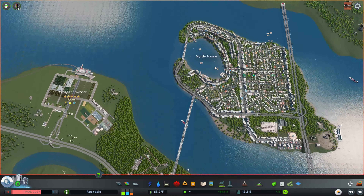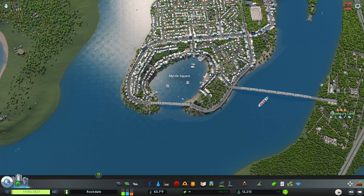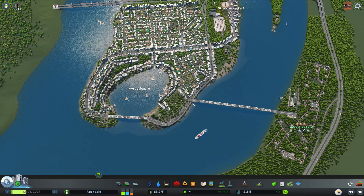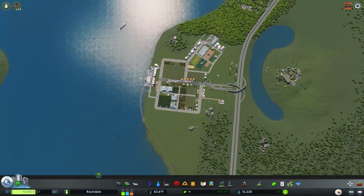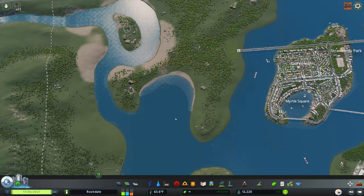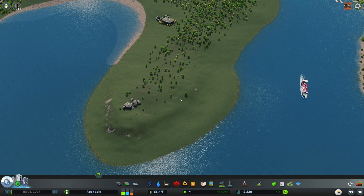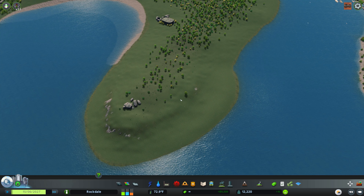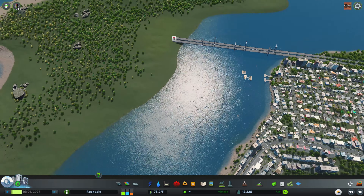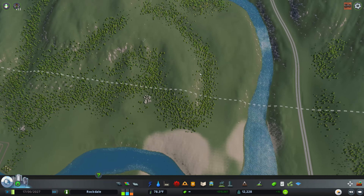This little island we built looks awesome. Let me unpause this to get some things moving — it looks great, there's not much traffic, it's built up pretty good. But I think it's time we start building down here. I'm going to make an apartment, business, and commercial area — that's what I'm going for next.